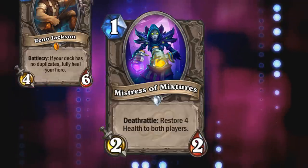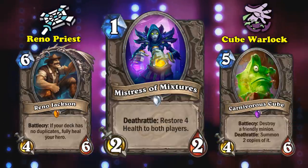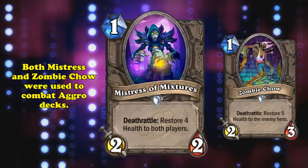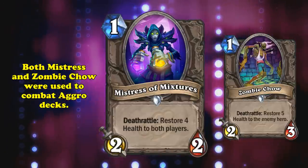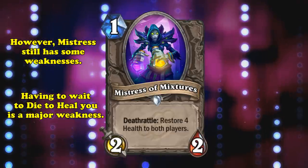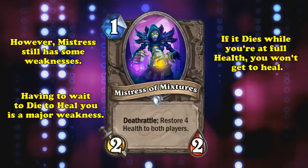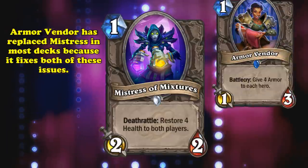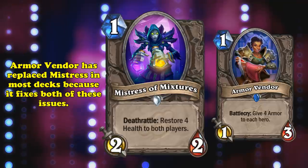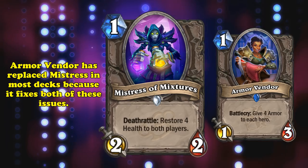This card saw play in an innumerable amount of decks, but is mostly associated with Reno Priest and Cube Warlocks, who both loved the healing and early tempo it gave. This card is actually quite similar to Zombie Chow, another overstated 1-drop, since they both restore health to your opponent and were used heavily as anti-aggro tools when they first came out. But one of the main issues Mistress of Mixtures has is that its healing isn't immediate, but triggers when it dies. So if you're at full health, you waste its effect, since your hero's maximum health is 30. As of now, Armor Vendor has replaced Mistress as the new 1-drop of choice, since it fixes both of these issues by giving your hero armor as soon as you play it. But since it gives armor and doesn't heal, it isn't included on this list.